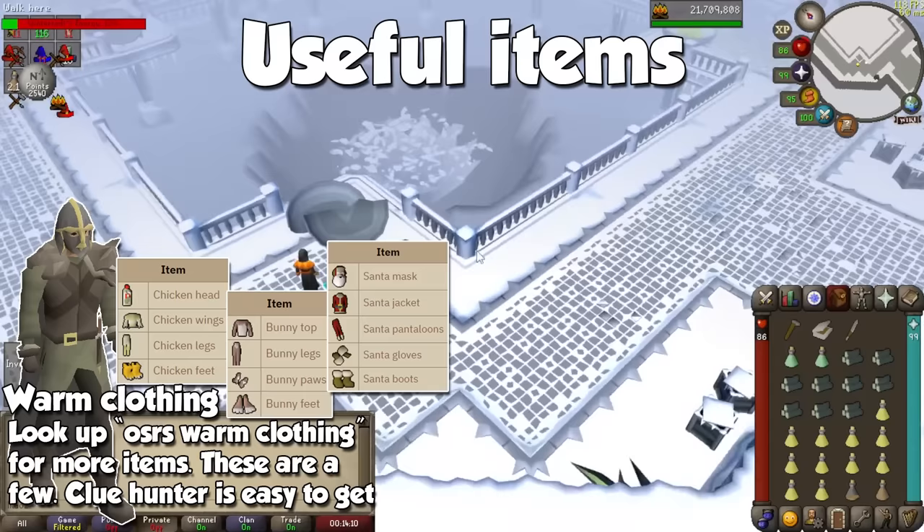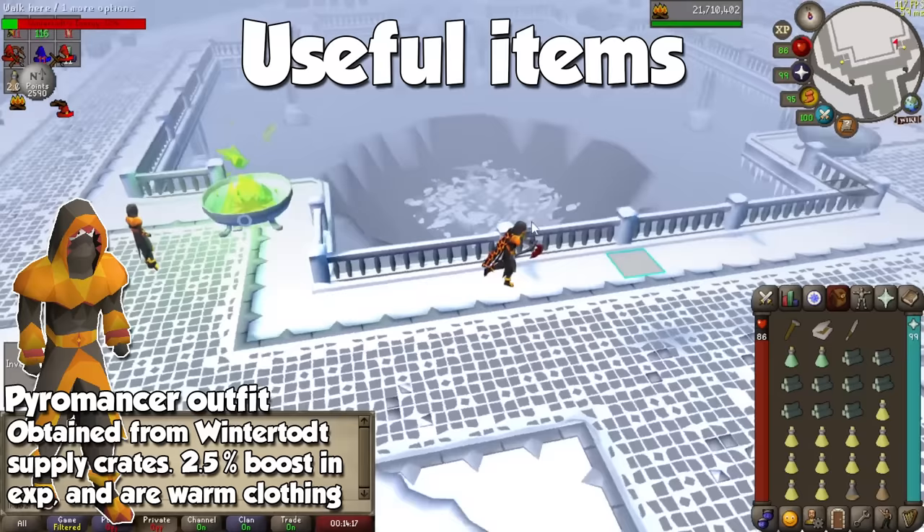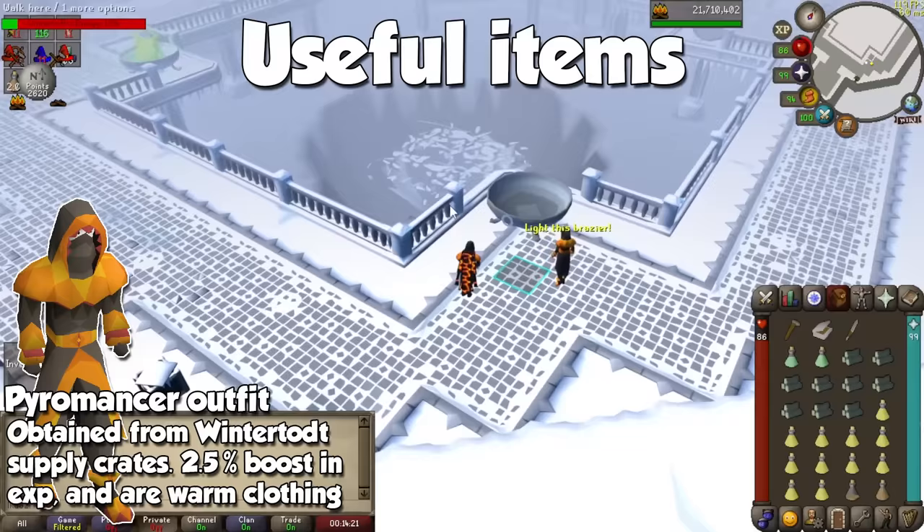For this activity, you will be able to grab the Pyromancer outfits. Not only are they in the warm clothing category, but by wearing the full outfit it will provide a 2.5% boost in firemaking experience. Keep in mind that the gloves and the torch do not count for the skill outfit, but will go nicely with the set.